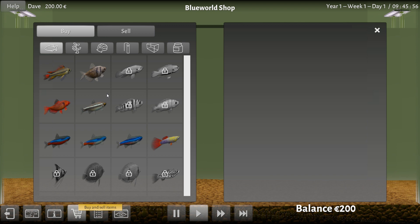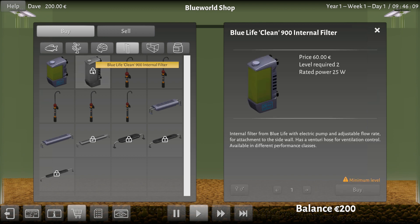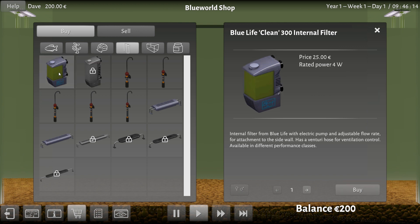There's the fish, but I've learned from the tutorial tank that we need important things like filters and lights and heaters. Otherwise all the fish die. This one is locked out to me — I need a better level. So apparently as I do things I will level up. That's pretty game-like. We all like leveling up. I hope there's a big flash of light and an achievement for it.